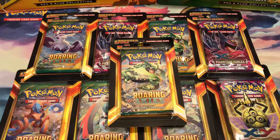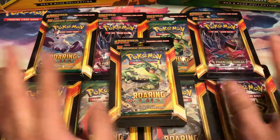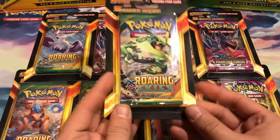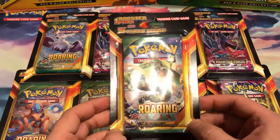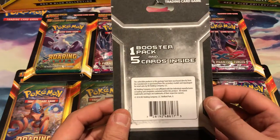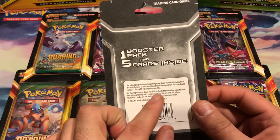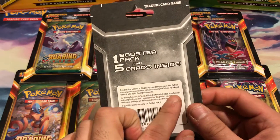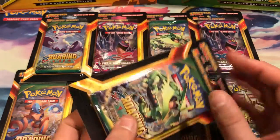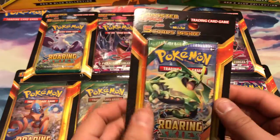What's up everybody, Vacant Paradise here, opening more weird product things. So these are these new Walmart packs. I call them that because you can find these at Walmart. They are $7.98 a piece. They are made by the MJ Holding Company LLC. And they are not affiliated with individual manufacturers or trading card companies contained within the product. For $7.98 you get 5 cards and 1 booster pack.